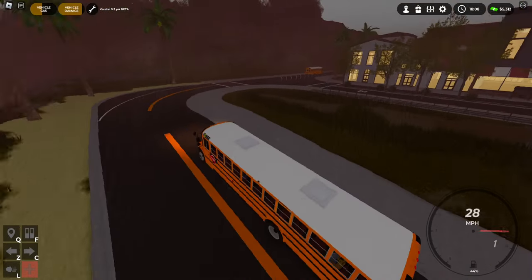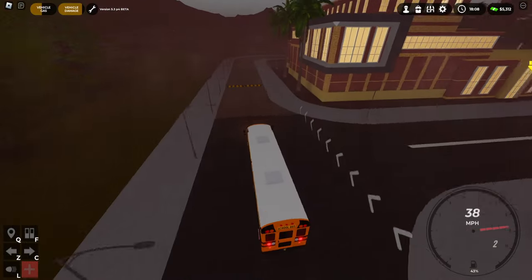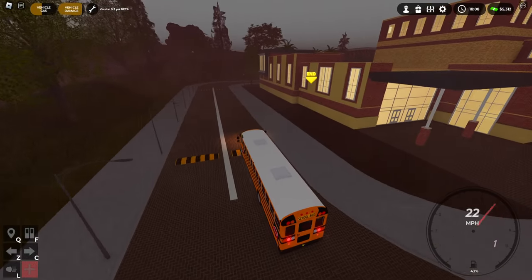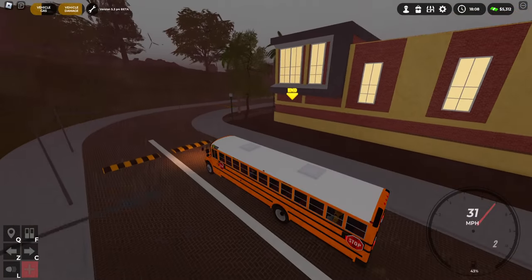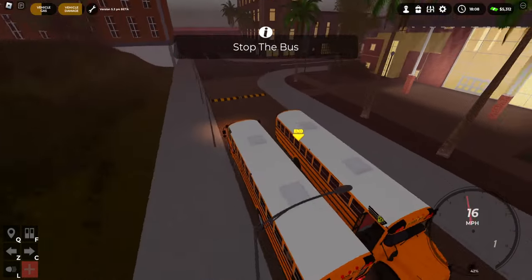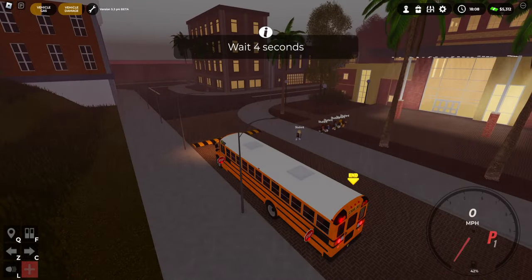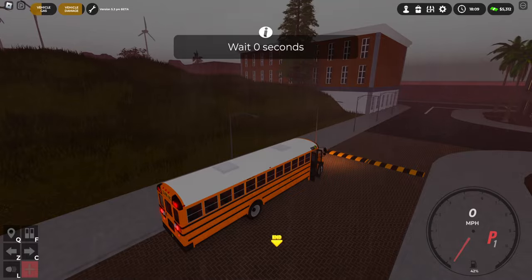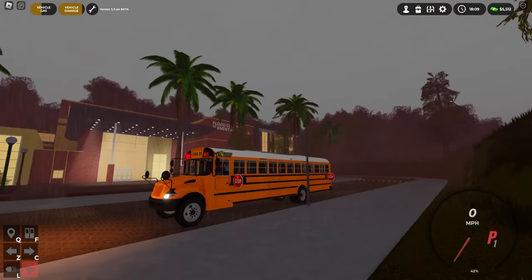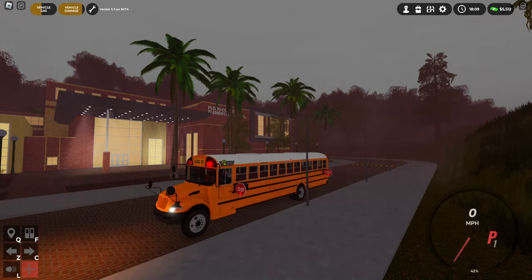Got another bus here. This looks like the elementary school — an interesting layout, but school nonetheless. Anyway, we're gonna be wrapping up this video. Let me know what your favorite part of this update was. I think mine would — I was gonna say the ferry, but I'd be lying — it's probably the map expansion. I do love that side of the map. If you guys wish to play this game yourself, it'll be linked in the description below. I do apologize for the delay on this video, but if you like the video please hit a like and subscribe. I'll catch you guys next time — peace!